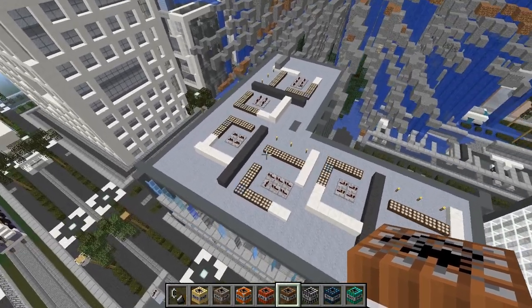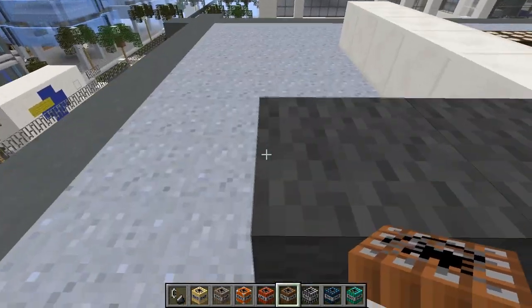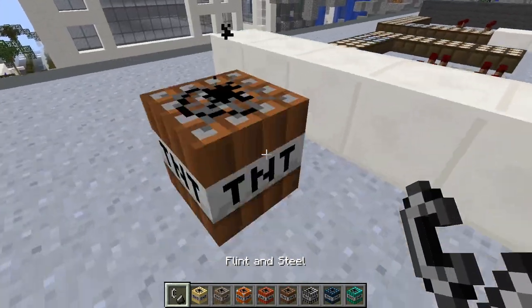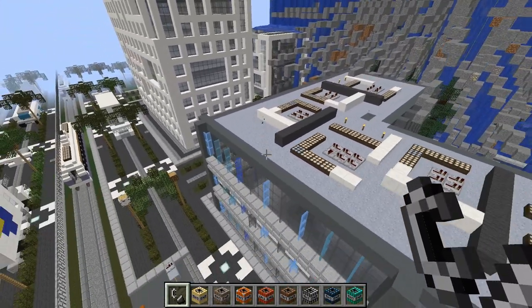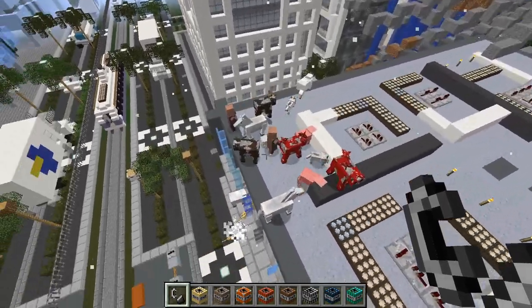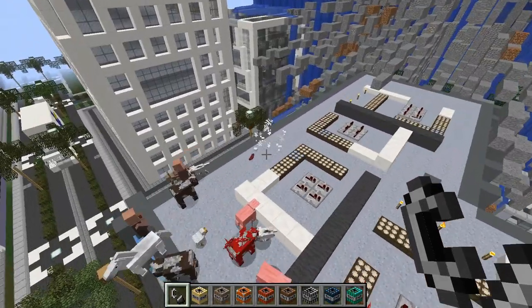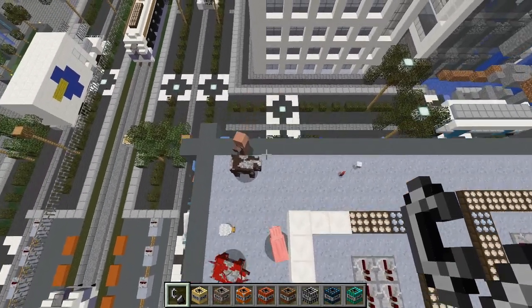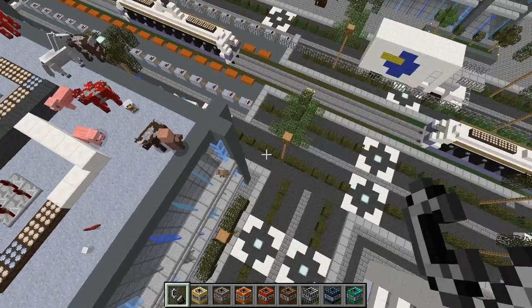Let's try out the animal TNT. I don't know how many animals it's gonna spawn - at least I'm assuming it's going to spawn animals. Okay, not that many animals. That sheep just got murdered and oh my, all the animals are jumping off the building!